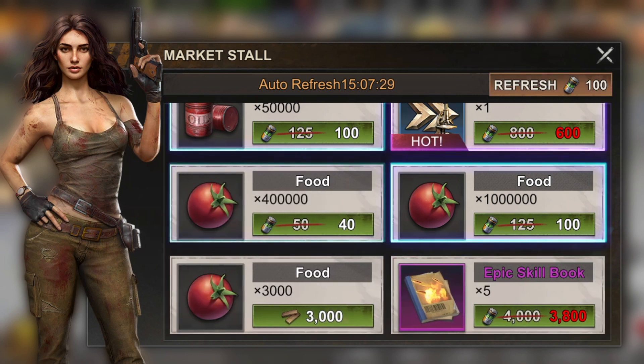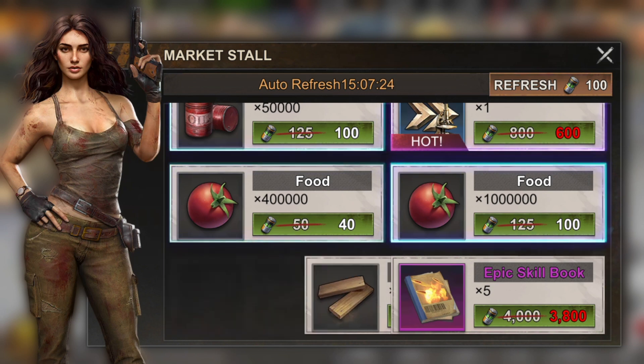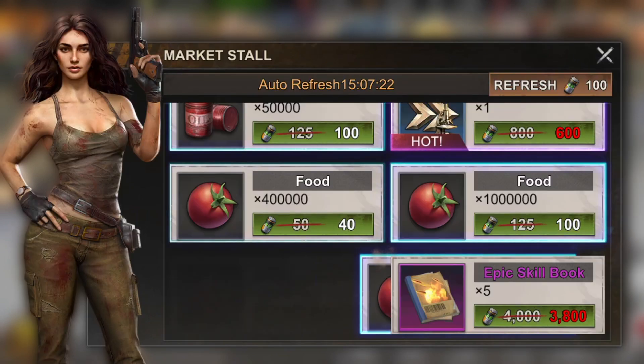You always start to get advanced relocators once you get to the 100 biocaps mark to refresh the shop.